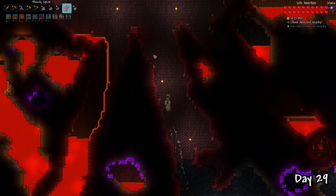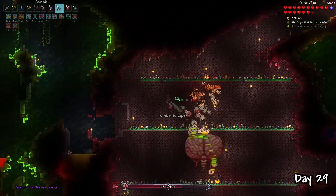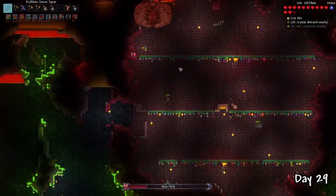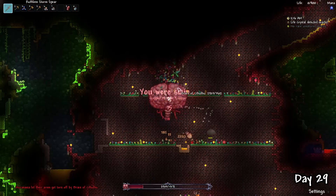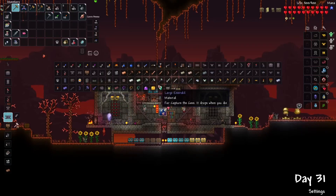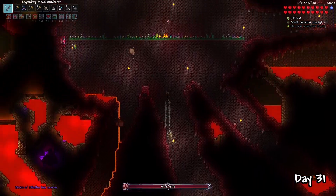I decided it was time to fight another boss — the Brain of Cthulhu — and boy was that a mistake. Usually this fight is pretty easy; the strategy was just to throw grenades until it died, but its second phase was so annoying. It flips the gravity of the player, and gravitation potions do not work either, making the fight extremely difficult to dodge. I actually died so many times that I had enough materials from the creepers to make the Crimtane armor without needing to defeat the boss. And even with better gear, I still died.